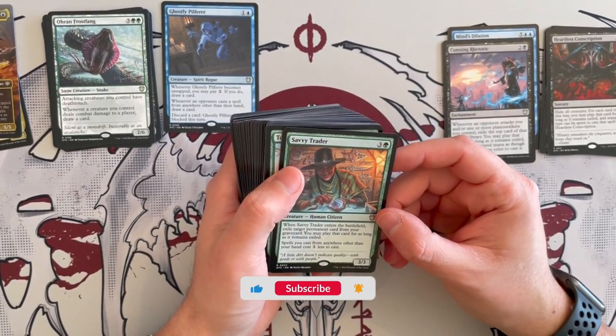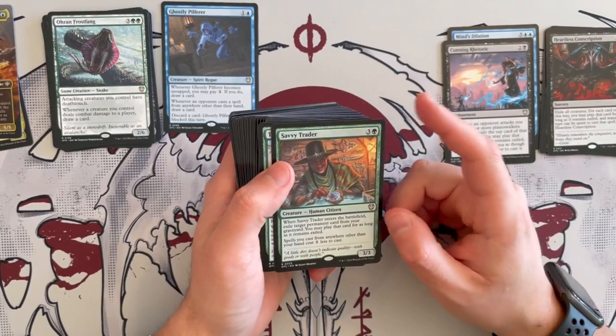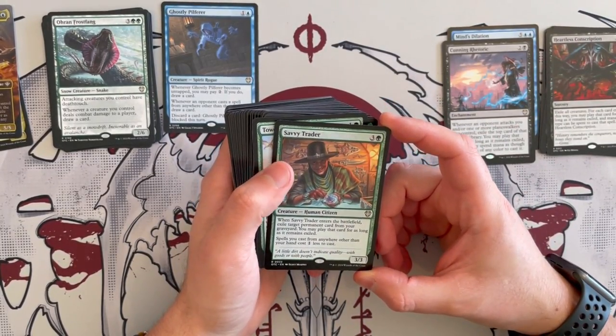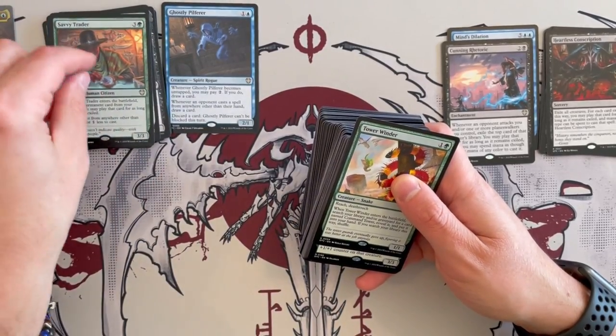Savage Traders is a 3/3 Human Citizen that costs 4. When it enters the battlefield, exile target permanent card from your graveyard. You may play that card for as long as it remains exiled — and that's really good because it's still playing from outside of your hand. Spells you cast from anywhere other than your hand cost 1 less generic to cast. Very, very nice. Synergistic. Love it.